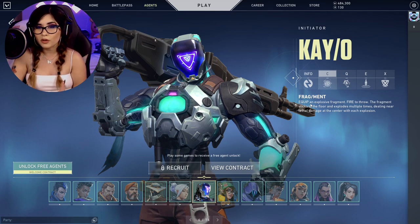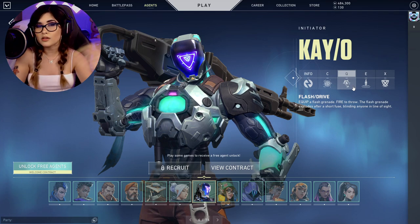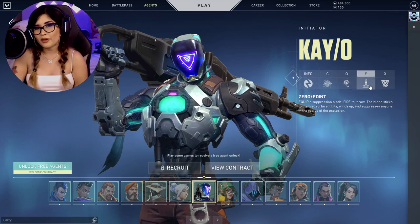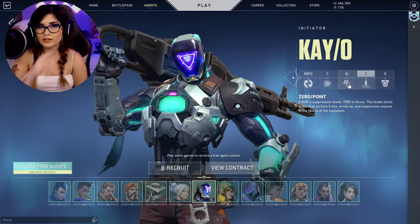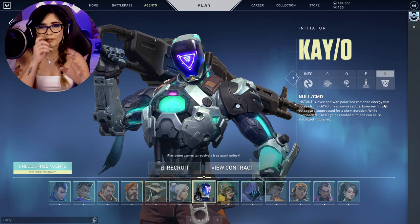His C ability is called FRAG/MENT — he throws an explosive fragment that sticks to the floor and explodes multiple times, doing lethal damage that is stronger in the center. His Q is FLASH/DRIVE — basically a flashbang that bounces off walls, with some cool lineups possible. You can turn away to block it. His E is ZERO/POINT — he grabs a suppression blade, throws it, it sticks to the first surface it hits, winds up, and suppresses anyone in the radius.